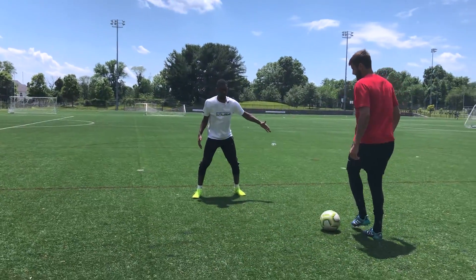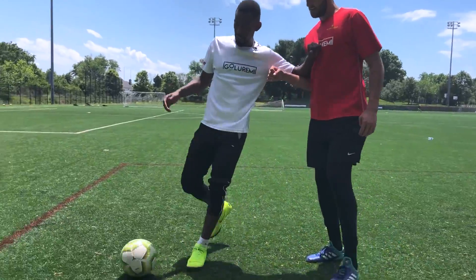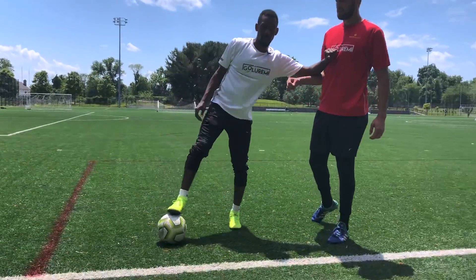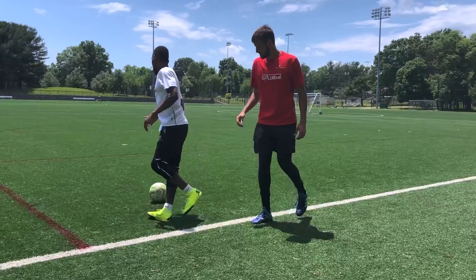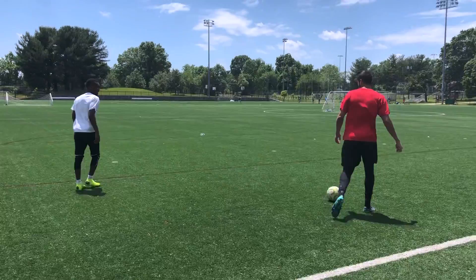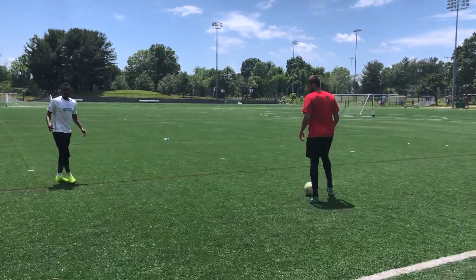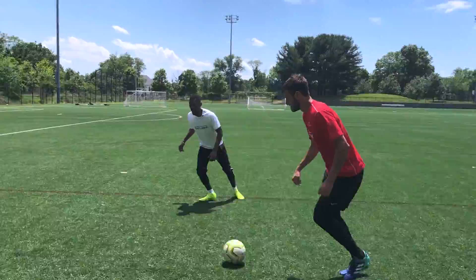As he decides to take me on 1v1, I keep my angle. If I can get my body first, that's going to save you a whole bunch of trouble — if I can step in between like that when I make the tackle, you save yourself a lot of time and now you can spin out and play. There will be times when Tyler is super speedy, and if he starts to look like he's taking a touch too far, you have to come in.